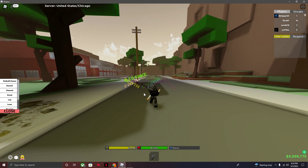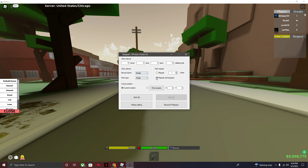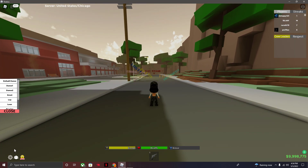Use an auto clicker — do not download a macro. Go to your settings and set the interval to around 14, set the mouse button to middle, and set repeat to 'until stopped.' Put your hotkey to Q or whatever you want. I have an ice cube because that's what I like.